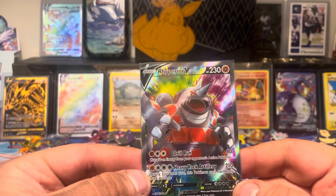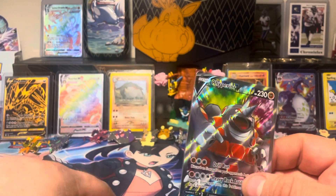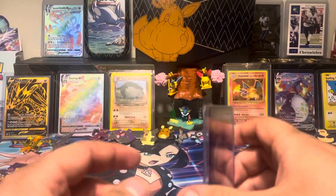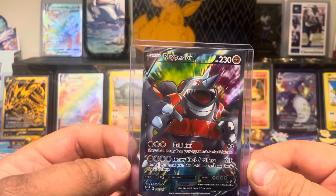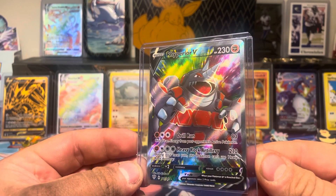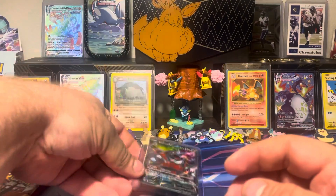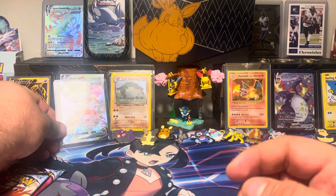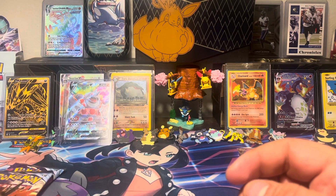That's sick — that's the best Darkness Ablaze card I've ever pulled, for sure. Guess we're going to get him a Top Loader. It's probably a $2 card, but he still looks sick. We'll protect him, keep him safe — not that he needs it. He's got 200-plus HP and Heavy Rock Artillery for 210 damage. That'll keep any enemies away. Let's put him up next to Dark Dawn Fan there. Alright, let's get into these two Chilling Reign.